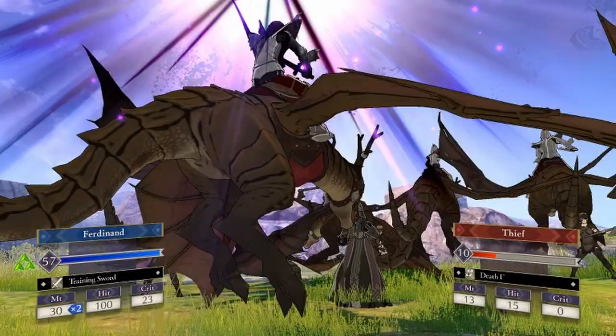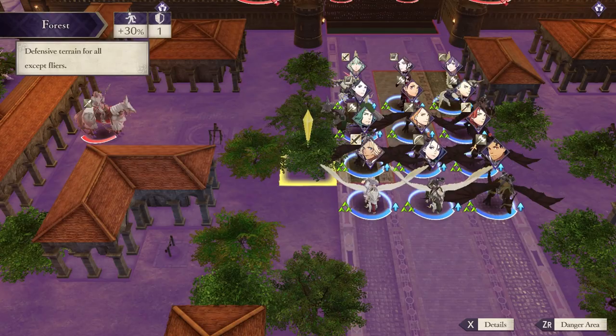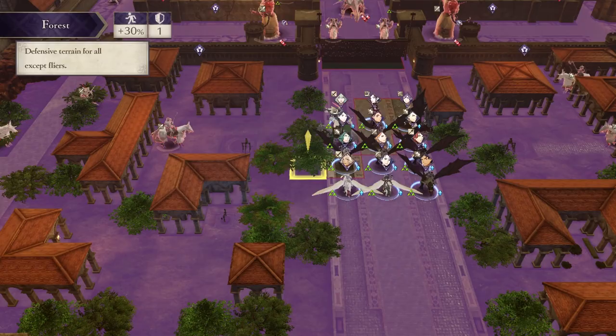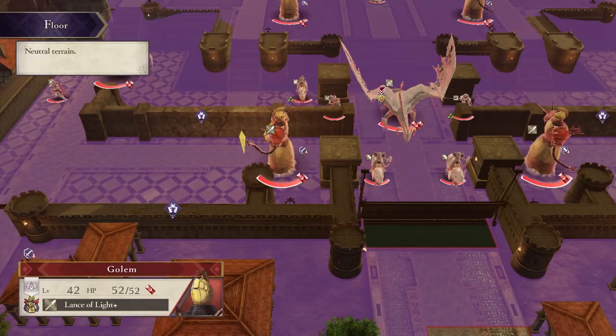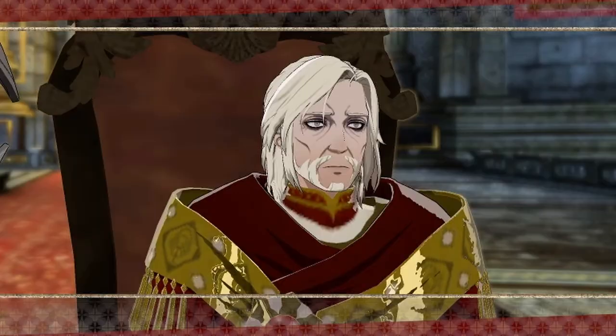I then go have a chat with Edelgard to unlock Crimson Flower. I do this for a few reasons. One, there are fewer chapters in Crimson Flower than Silver Snow, leaving me with fewer opportunities for failure. Two, the final map of Silver Snow would be hell when I have to deal with Byleth existing. Three, I love Edelgard — I just can't betray her. This does lose me a week to teach Ferdinand, but he's in a really good place, so I don't have to worry.